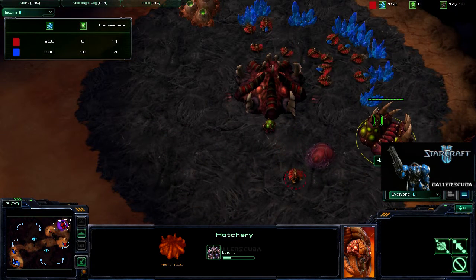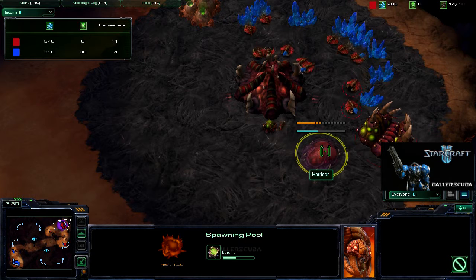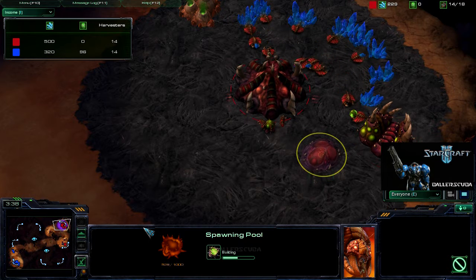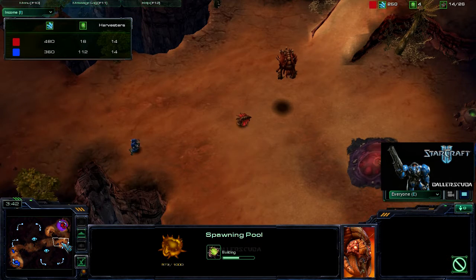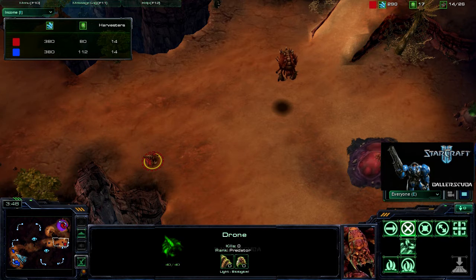So it looks like we've got 15 gas, 15 expansion, and 15 Spawning Pool — a pretty standard opener these days for the Zerg player.